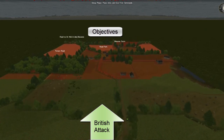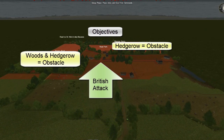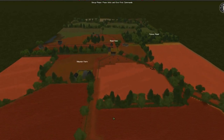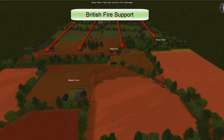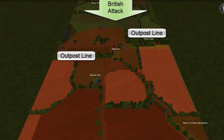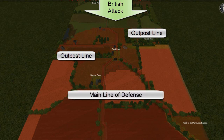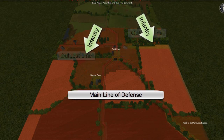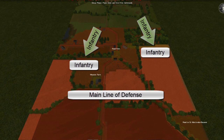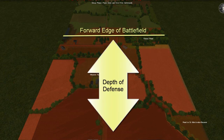Since the British will probably have tank and indirect fire support, it is important to keep our infantry from being destroyed by long-range fires before we can engage the British infantry. Therefore, we do not want to position our defense too far forward where they can be easily engaged by the British supporting fires. The leading edge of our defense will be an outpost line whose primary purpose is to observe the advancing British. The main line of defense will be set up further back where it will be difficult for the British to fire upon us without bringing their tanks into our prepared kill zones. This will force the British to engage our infantry with their infantry in situations where we will be able to catch them by surprise and achieve instant fire superiority. In this way, we set up our defense with some depth.